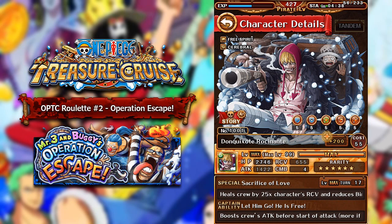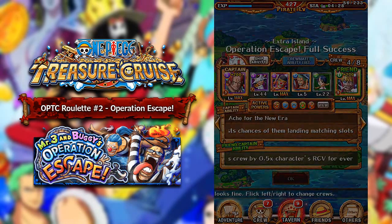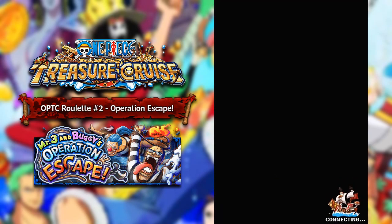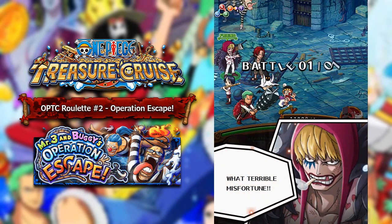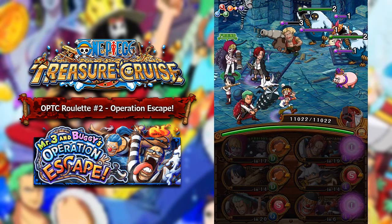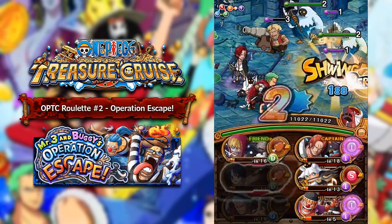This Corazon is a Cerebral unit — that's the reason I chose him — and he allows us to survive for a long time. I hope this team will have the ability to survive throughout this dungeon. I'm kind of excited to see how this team works out. We've got three Cerebral units and the Red Force ship, so I'm hoping we get some good matching orbs.